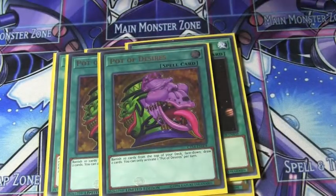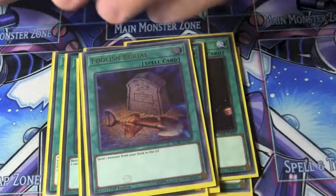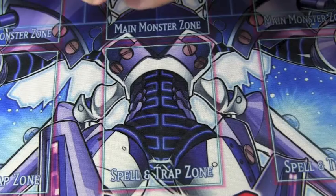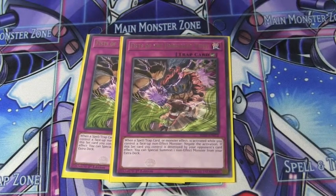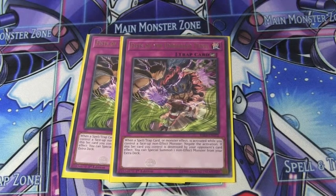Then we'll play two Pot of Desires, one One for One, one Foolish, one Monster Reborn, and one Raigeki. For the trap cards, we play two Fist of the Unrifled Tangy. As long as you control a non-effect monster, you at any point in time just negate something. And if this card is set and your opponent destroys it, you just special summon a non-effect monster from your extra deck — for instance, Blue-Eyes Ultimate Dragon. Just throw it on the field and see what they do.